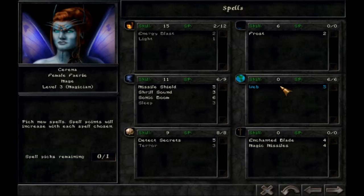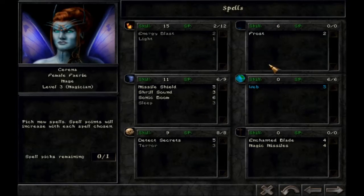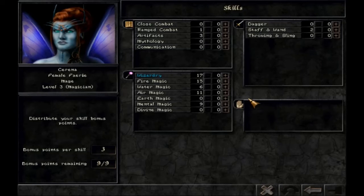Even though she is a mage, she can use divine spells — she can use all these spells, they're just not from the divine spell book, although there is some crossover. Detect secrets I don't really care so much about. We're going to go with web, and that is earth magic so we're going to have to raise that a bit. It'll be worth it, though. I probably should have put a couple points into that before so we'd be able to use it now.